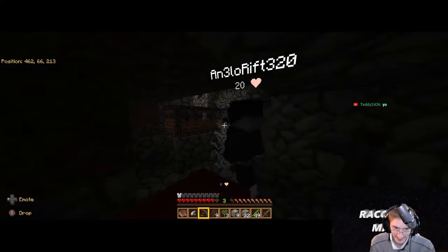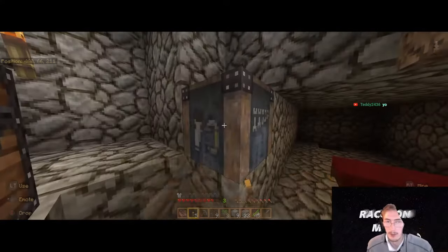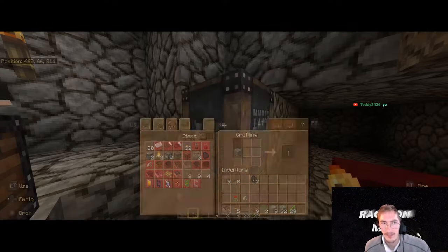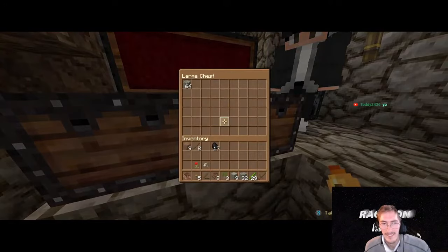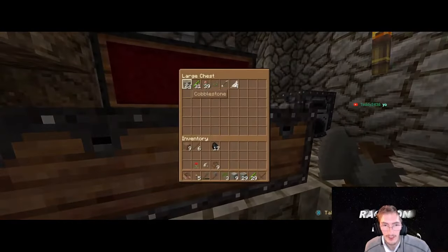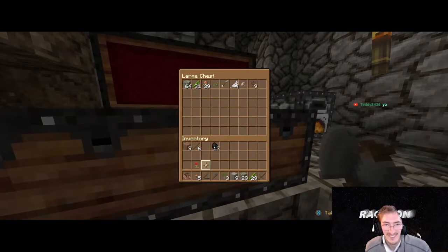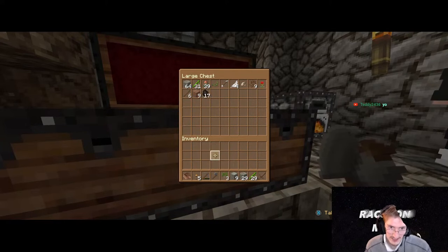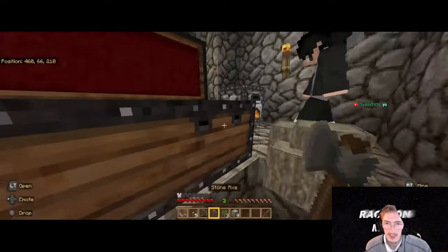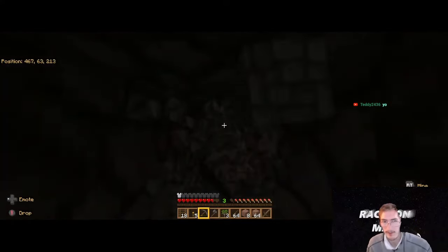I don't have seven health anymore. I'm buying us a bunch of wood. How much wood do you need? I have a good amount I wouldn't mind giving you. I'll probably need a lot because I found something really fun. Does 29 logs work for you? Yeah, that'll work. Let's send the zombies to spawn again.